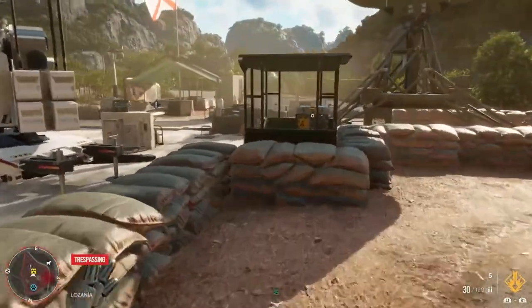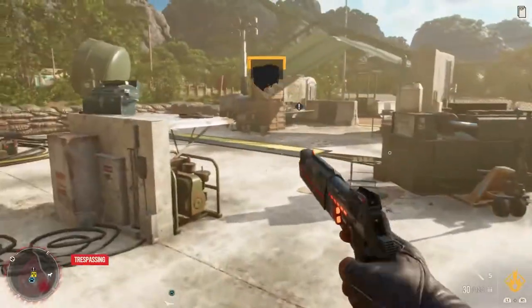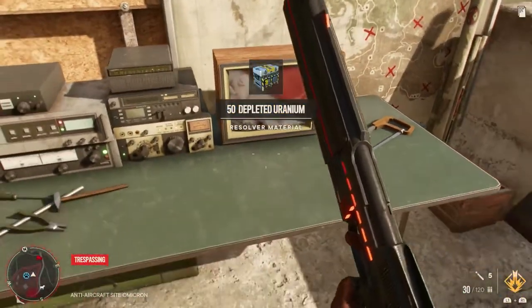Hello everyone, Johnny Hurricane here from GamersHeroes.com and today we'll be going over where to find all the AA guns and depleted uranium in Far Cry 6. Let's get started.